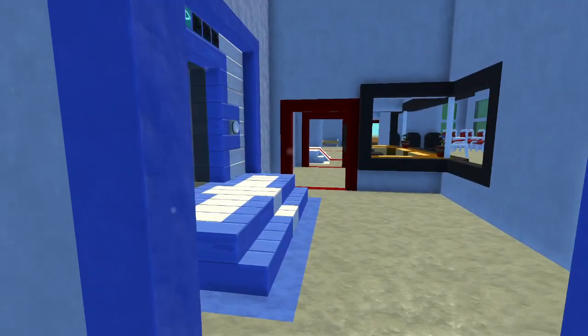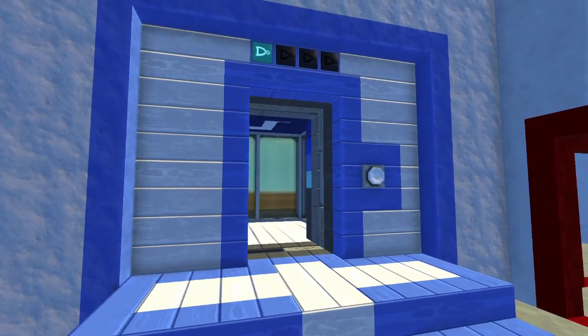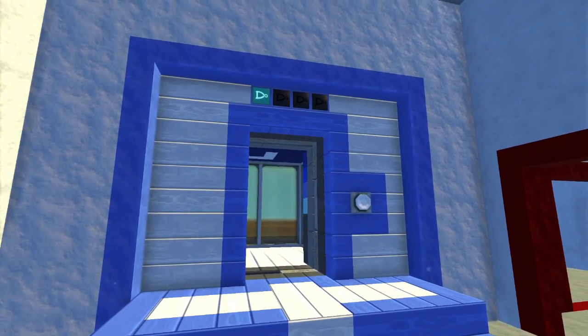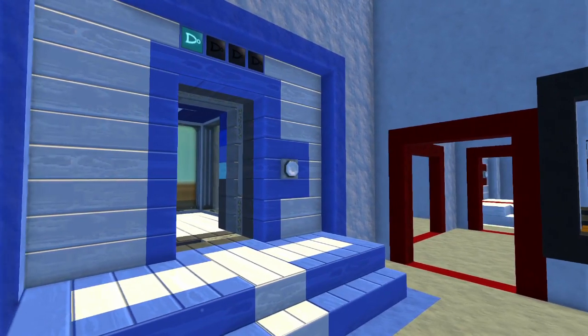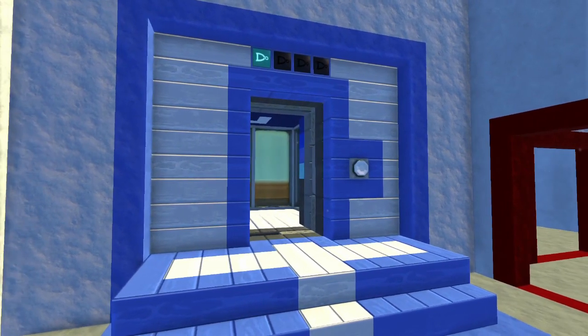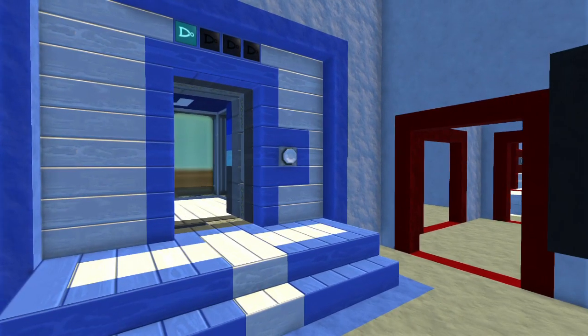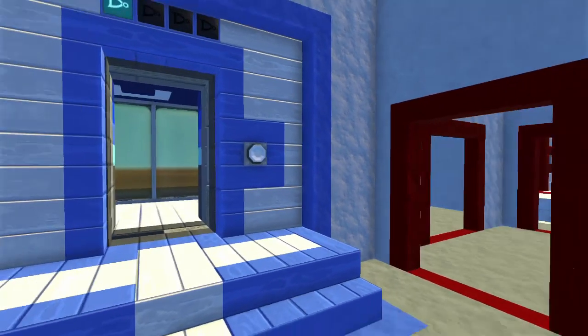Coming over this way, this is the first elevator - I put two elevators in here, and these were elevators I used in the apartment complexes as well. There were two there and there's two here as well, and these were made by Lego Freak. I'll put a link in the description to his Steam Workshop and channel so you guys can check them out - I love these elevators.